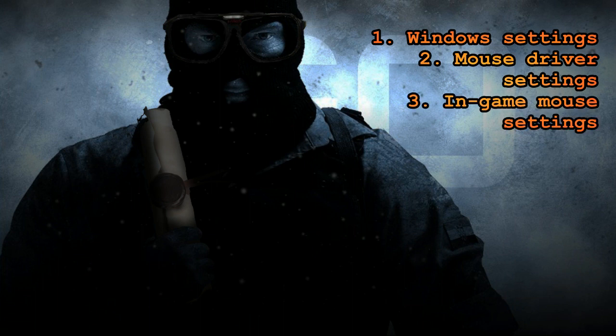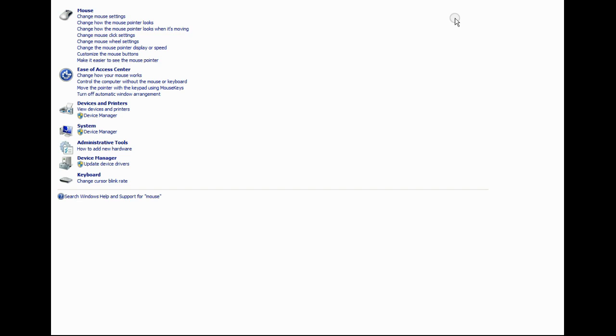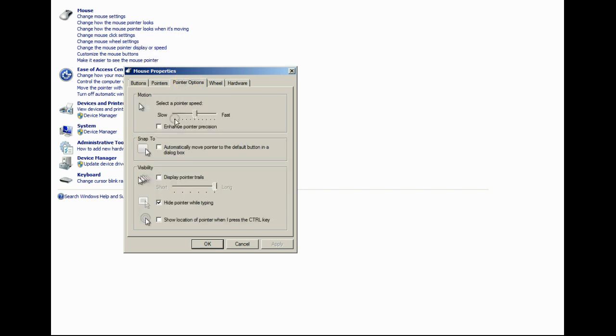For the Windows mouse settings, you have to access the change mouse settings window through your control panel. For a quick find, you can enter 'mouse' into the top right search and these results will show up. Then you have to go to the pointer options tab. The expression '6/11 Windows sense' means that your Windows mouse speed is at 6 on 11, because there are 11 different speed settings. You also have to make sure that enhanced pointer precision is unchecked.